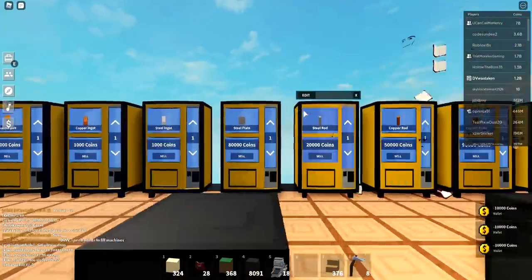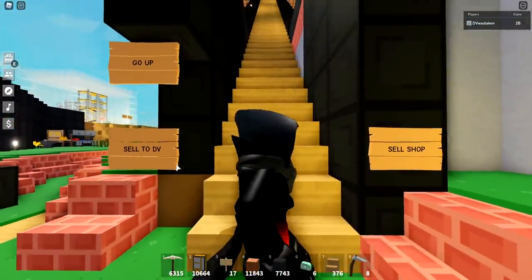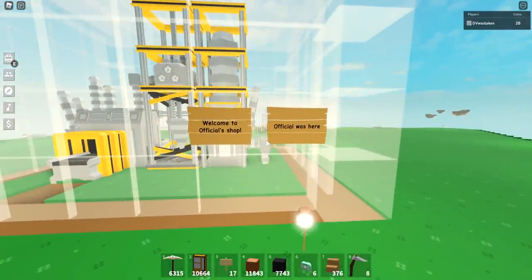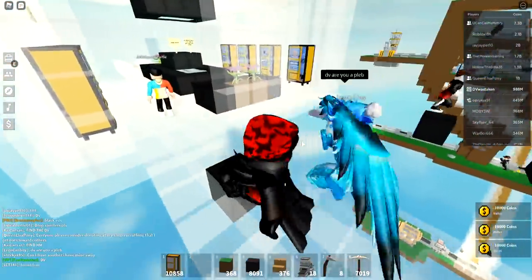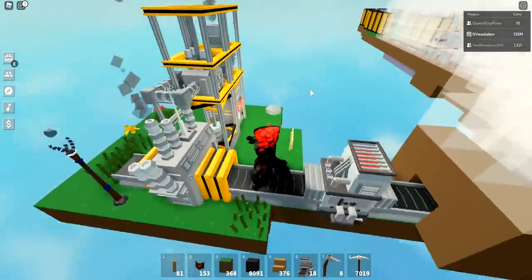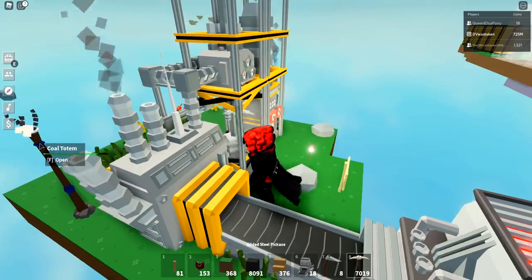Make sure there's clear signage of whose shop is whose. Make sure it's clear that this is DV's shop, this is Morales' shop, this is Official Gamer's shop, this is Queen's shop. That way, if there's any weirdness with pricing — so like someone's maybe overpricing something — you're not getting the price shaming because it's not your price, it's someone else's. Before you publish your island, I'd always recommend disabling all your totems prior so you can reduce some lag for buyers, especially mobile players.